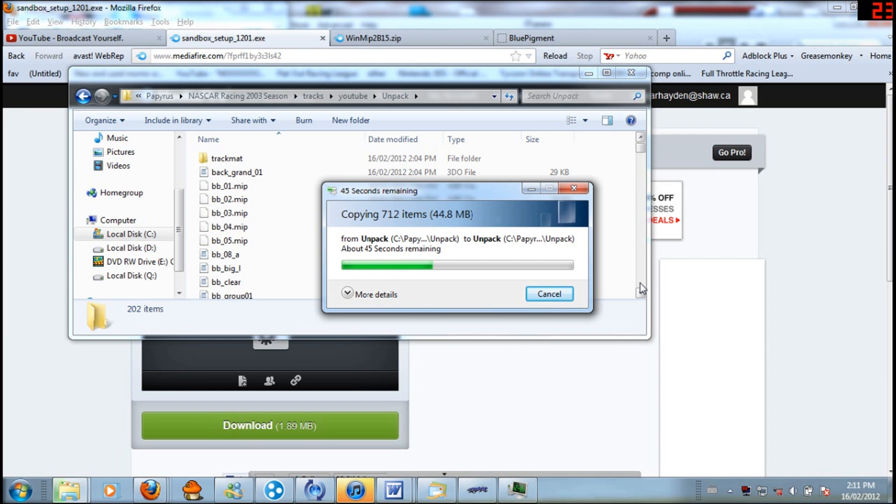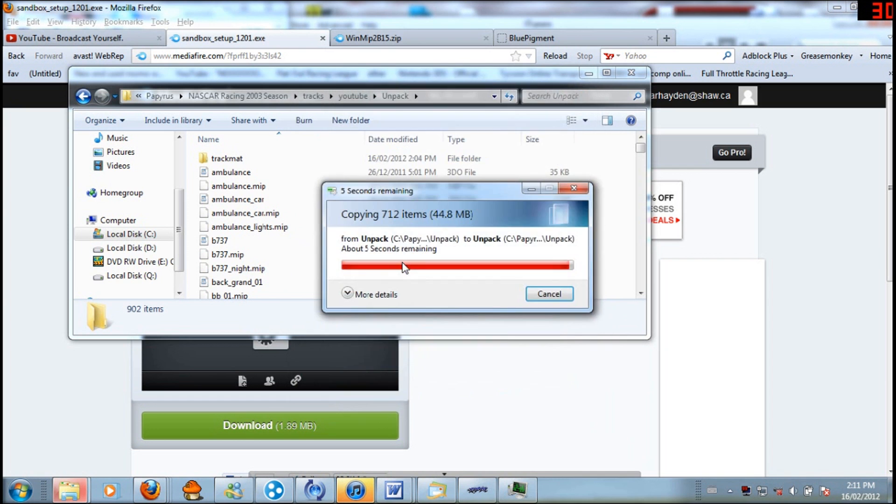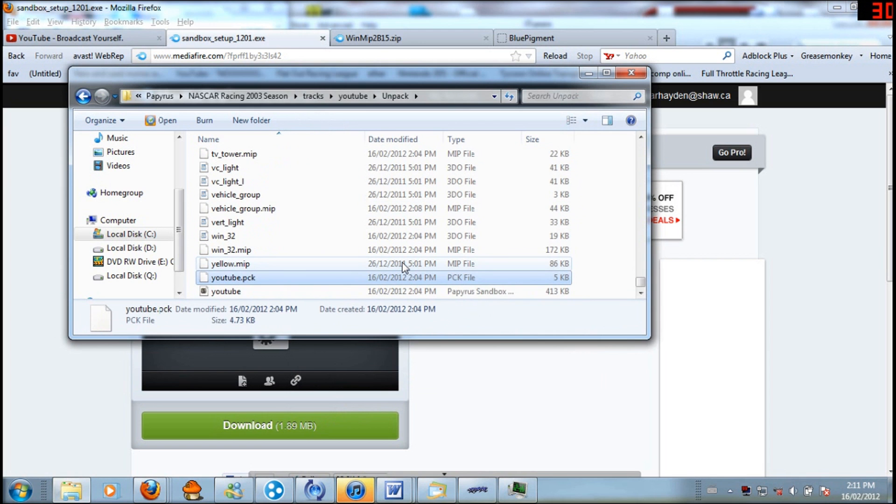There might be conflicts — it will say you want to overwrite them. I usually just don't, because it'll mess up the track. So just don't overwrite them. Normally this takes around 30 seconds — this one's going to be a little longer, maybe 45 seconds. It comes up with all the conflicts. Don't copy those. So now you're going to have an insane amount of stuff in here — go to your YouTube folder and open it up.